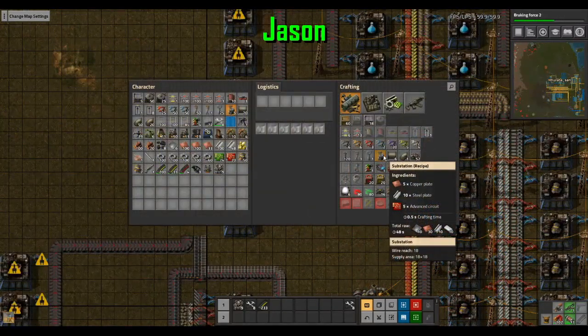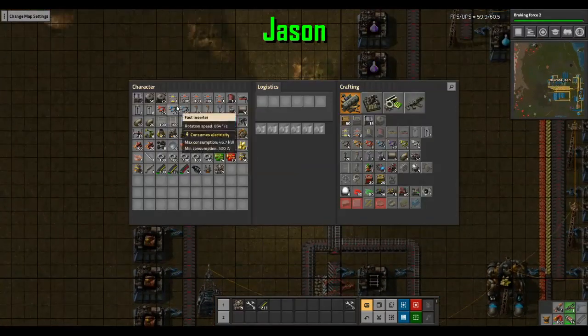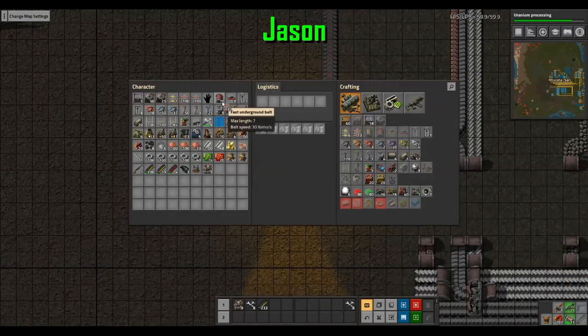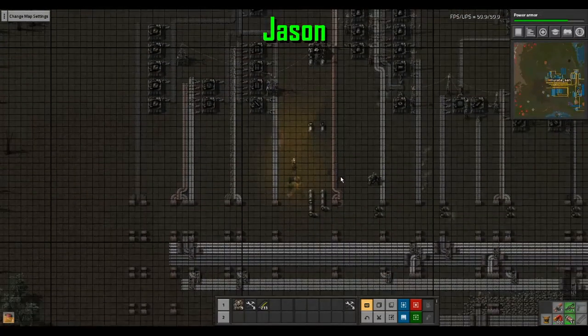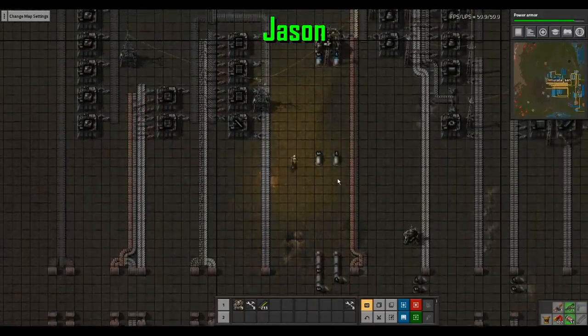Don't forget substations — the area on them is gigantic. These things need all the circuits in the world. I need a place where it's making belts, lots of belts.